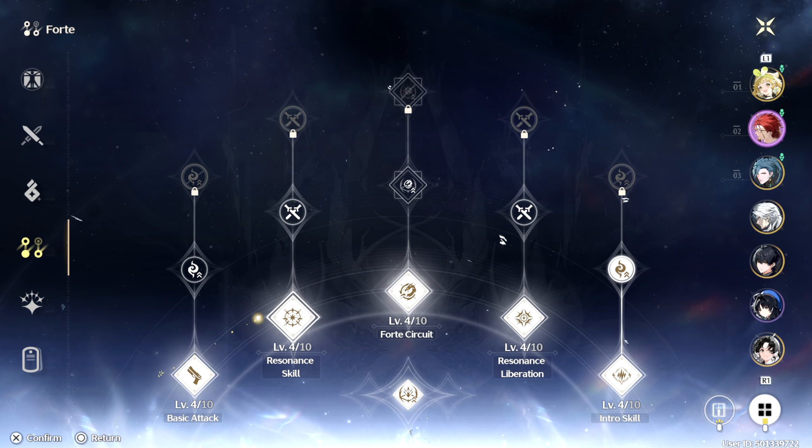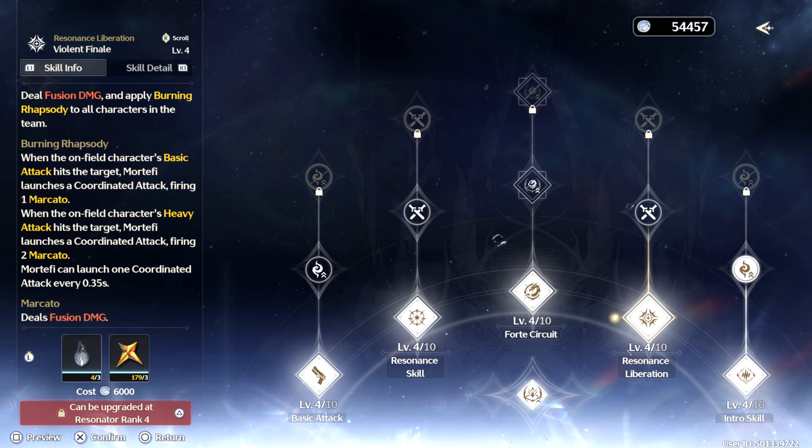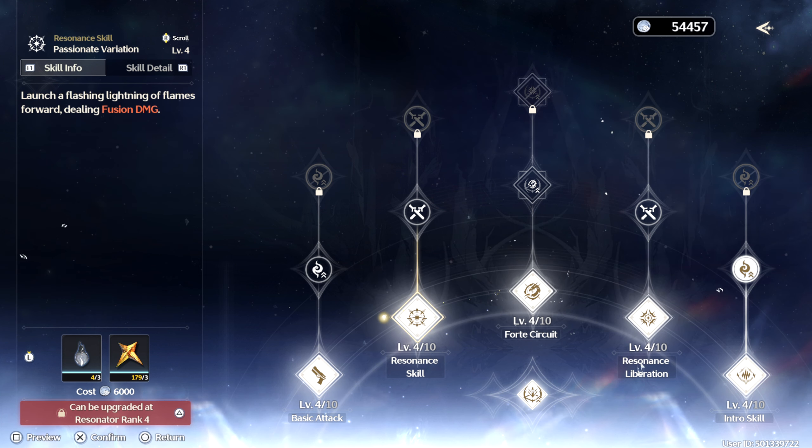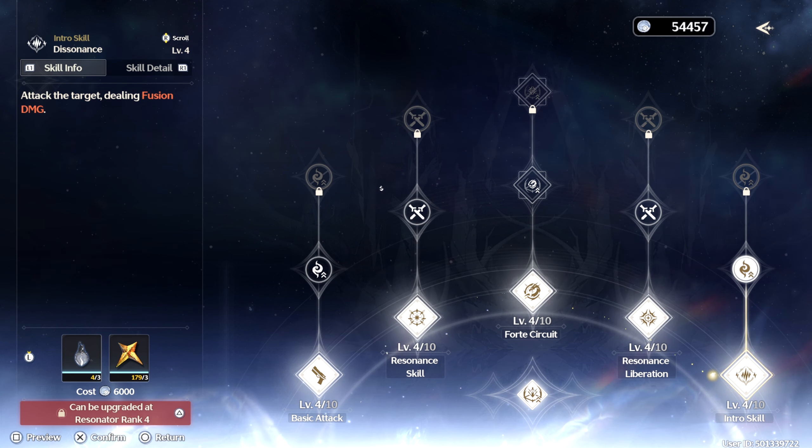As far as leveling up your Mortefi, the way that you should prioritize abilities is Liberation Ultimate first, his Forte Circuit second, Resonance Skill third, Intro Skill fourth, and then his basic attack last.